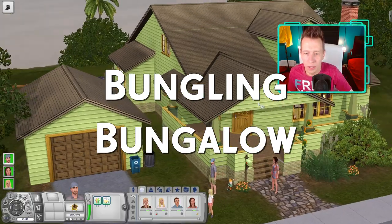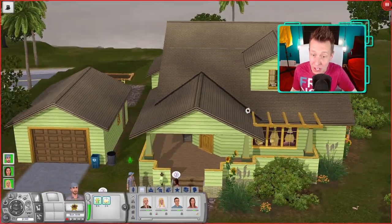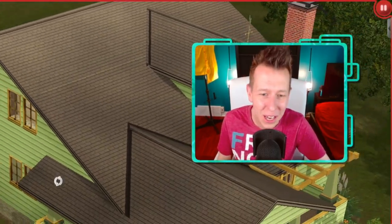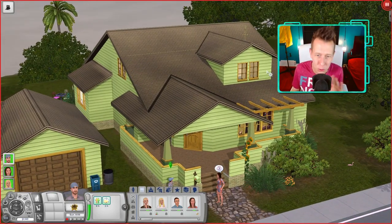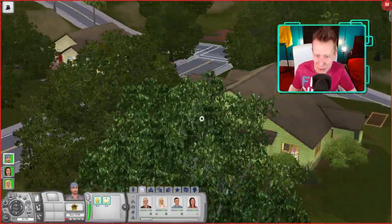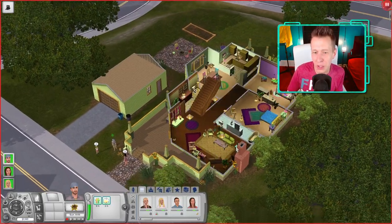Next up is Bungling Bungalow. My first thought is we have another ugly EA greenhouse, which is something we've seen in some of the older worlds. I will say the shell is actually pretty good — I like the structure, the architecture, I really like the porch, I like the roofing even though it's a little bit weird. But it's a bungalow that's got two stories, which is strange. And they hide their ugliest side with trees, but I see the mixed matched windows, the curtain sticking through, the weird bump out. These sims are kind of environmentalist sims, so let's jump inside.